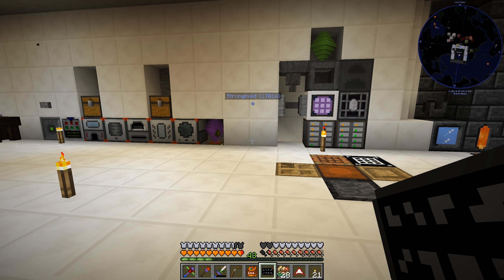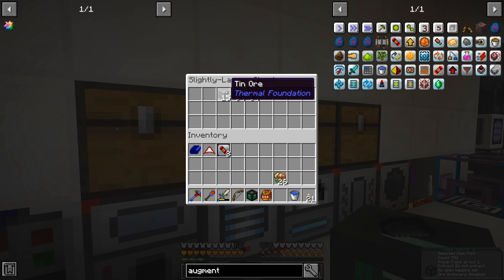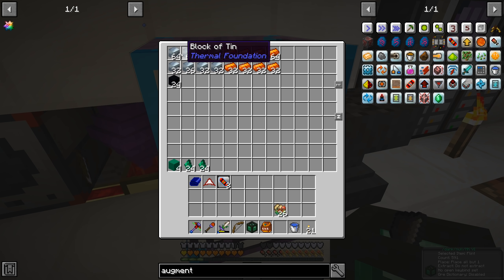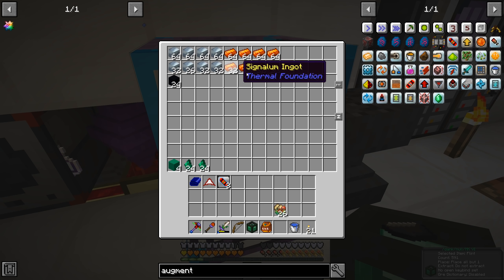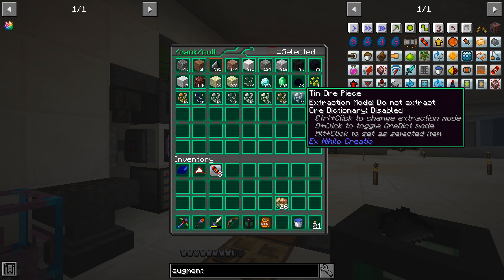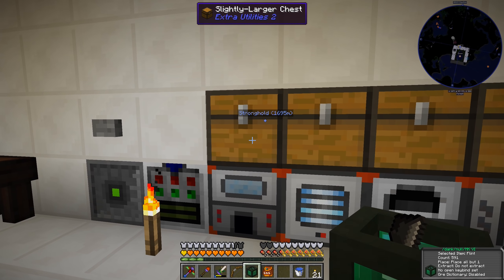The amount of resources we need to make this is absolutely ridiculous. We're going to need four sets of a stack and a half of tin to make all these different components, and the same thing for signalum. I ended up being a little short on tin, so I went and sifted a whole bunch more stuff, took all the tin we got, converted it into ore, and now I'm pulverizing it and furnacing it into what it needs to be.